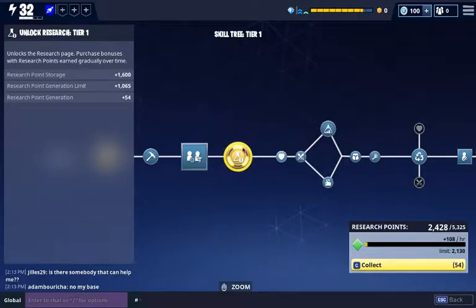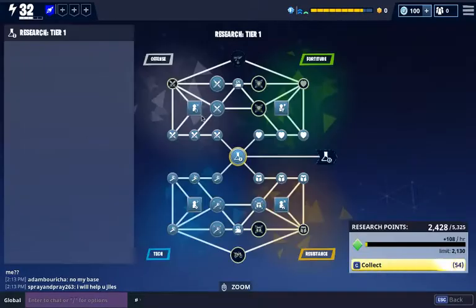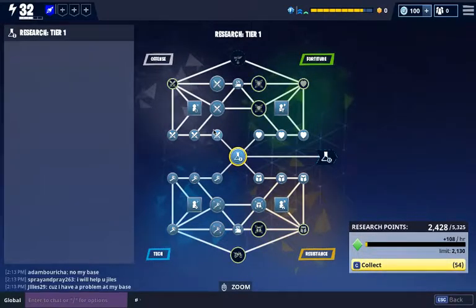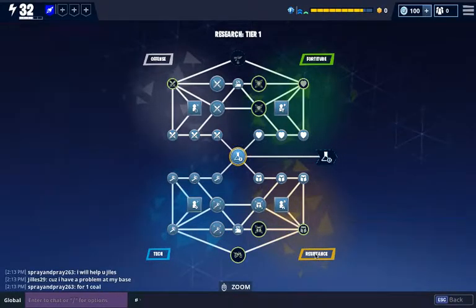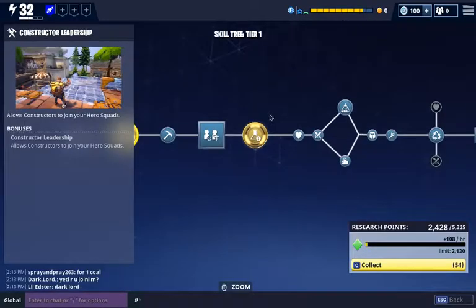Right here is where you will unlock your research tree, and that will allow you to get more bonuses for Fortnite — your fortitude and all the other stuff like offense research and tech. So it spells out FORT, which is really smart on their end.